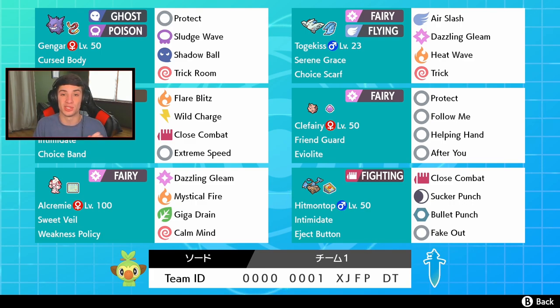Arcanine also has Extreme Speed for first-turn priority. If you want to run an attacking Arcanine, definitely run this moveset — I feel like it's just the best one. Then we got a nice little Eviolite Clefairy with all helping moves: Protect, Follow Me, Helping Hand, and After You. She's just going to be in there to pester, soak up some hits, and let the other Pokemon on the team do some work.